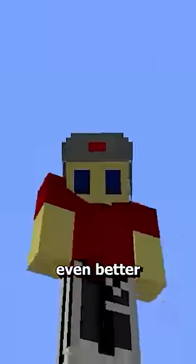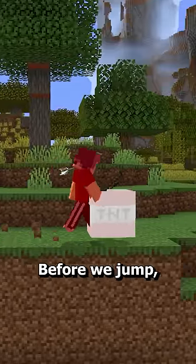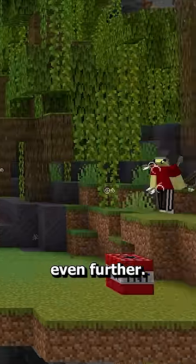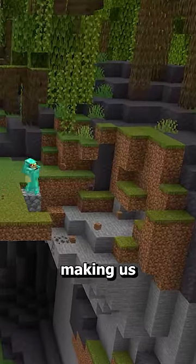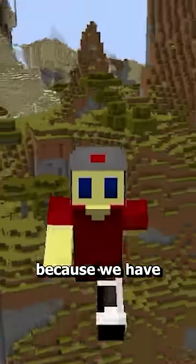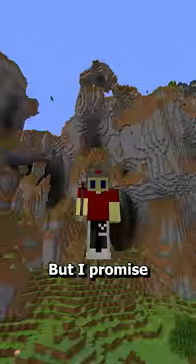But we can make this even better. If we ignite TNT and latch onto it with a fishing rod before we jump, we can reel it in right before we land to get boosted even further. This will also destroy the blocks behind us, making us more difficult to follow. This won't be easy to pull off because we have to be incredibly quick with igniting the TNT, but I promise it's worth it.